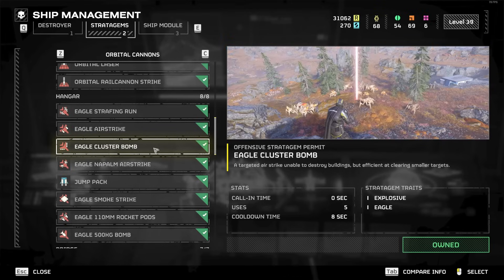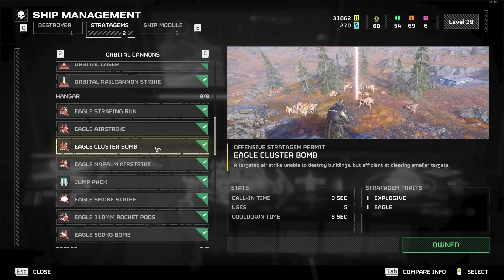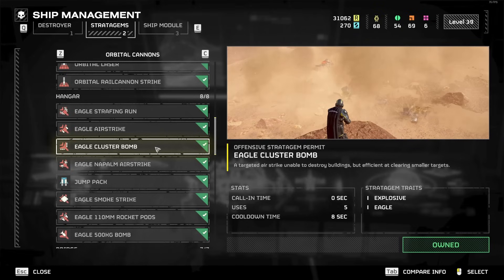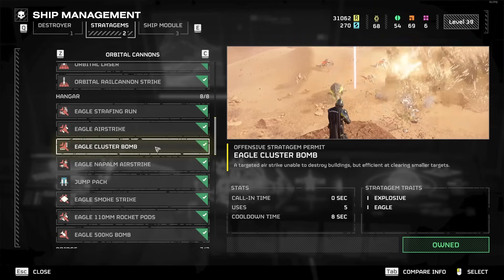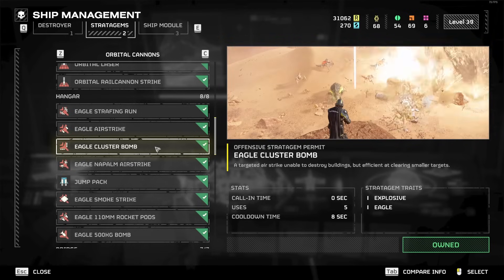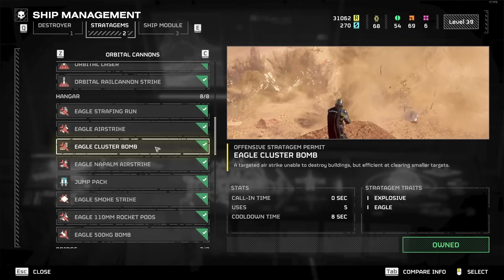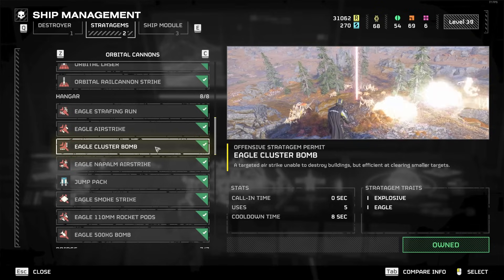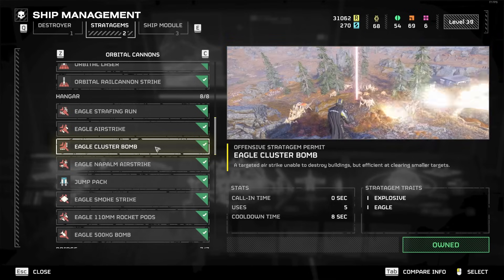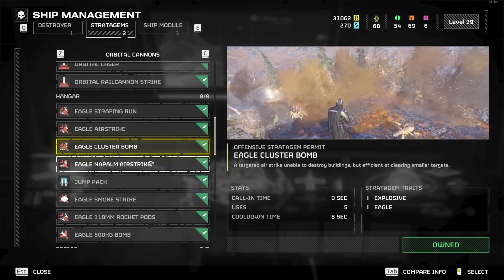The Eagle Cluster Bomb I personally believe to be S tier, because even late game it is so good for clearing small enemies and does some damage to stronger ones, and it covers a very, very wide area. You get a big group of enemies chasing you, turn around and throw it. Whatever way you're facing when you throw it, the bomb will spread left and right from that direction — so don't look 90 degrees to your side, or it'll go straight ahead. Turn around completely to throw it, then turn back and run or you'll blow yourself up. I've had it kill 40 Terminids in one throw. Insanely good — S tier.